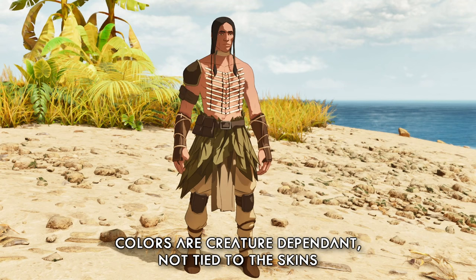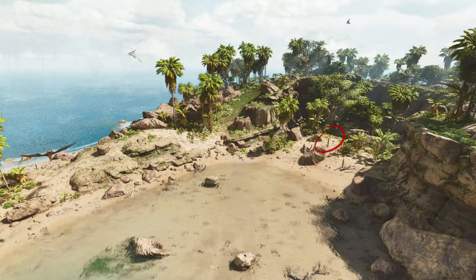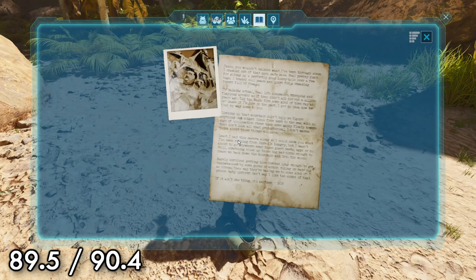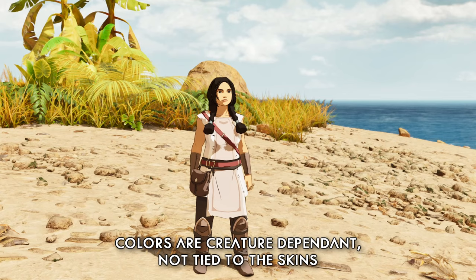Note number four can be found over at Herbivore Island, once again on the beaches, this time at approximately 89.5, 90.4. If you just come up the beach here you will find it, just sat around the edge of where the sand transitions into the greenery. Our new cosmetics this time are Lassie, Argentervis, Stegosaurus, and Bronto.